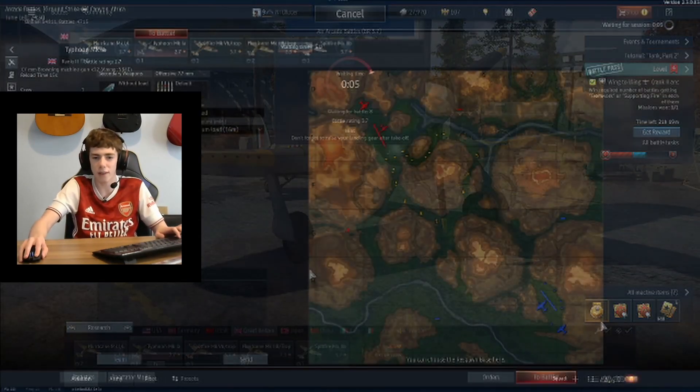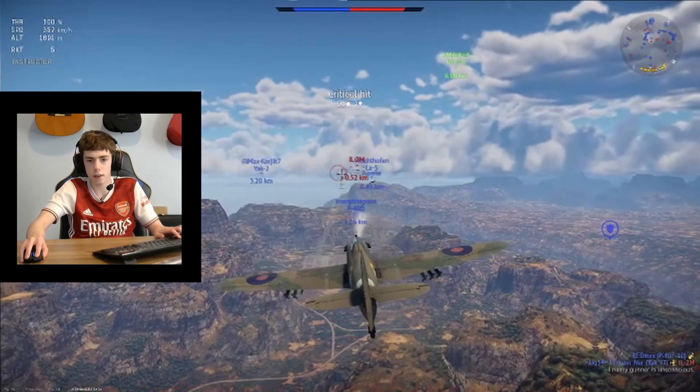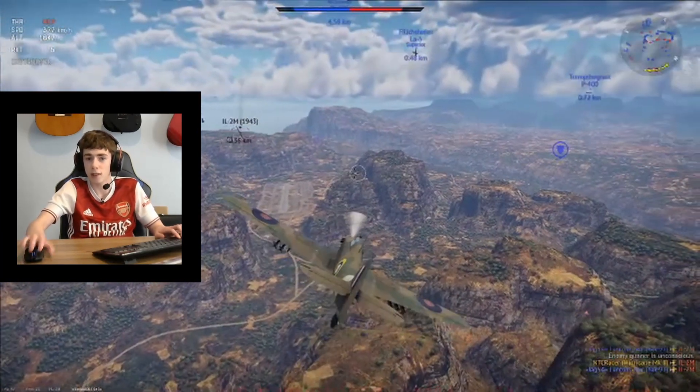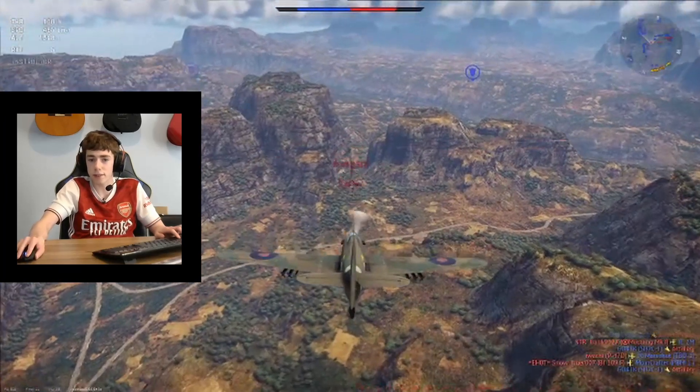It's been a little while since I've done a Wings of War video, so for our first game we're going to be going in with a ground strike. Starting off in the Hurricane, firing at this IL-2, and that's our first aircraft destroyed — nice, straight, easy kill straight away.